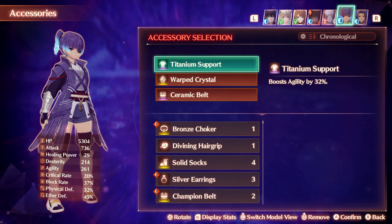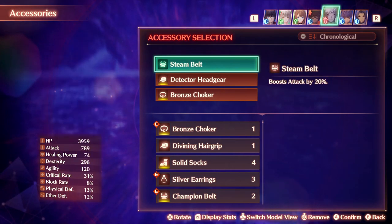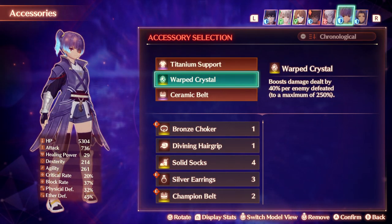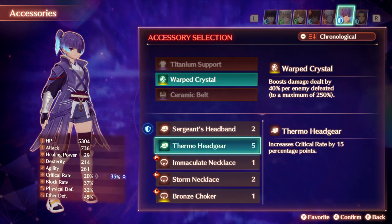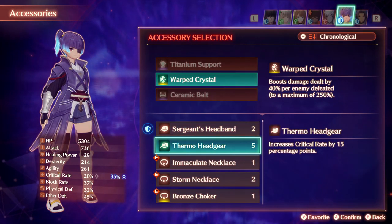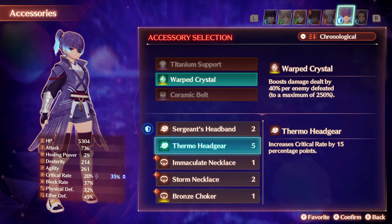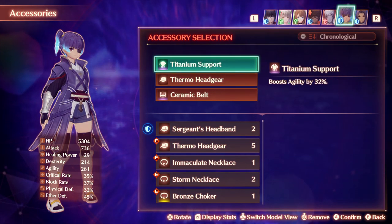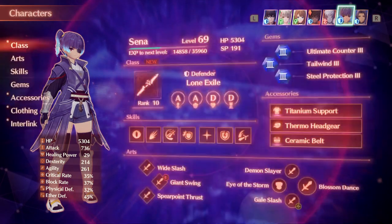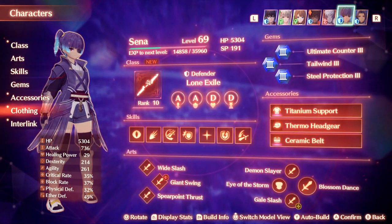Senna looks good to go, but let's double-check just to be sure. We do have the Thermal Headgear, which increases Critical Rate by 15%. Let's get that. We're going to need more Critical Rate going. And it looks like everything is all set. Let's check in with some new clothes.